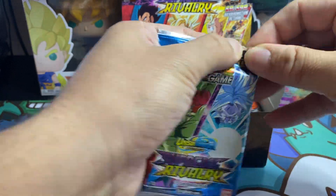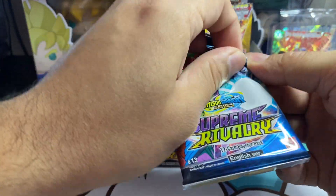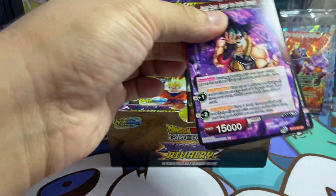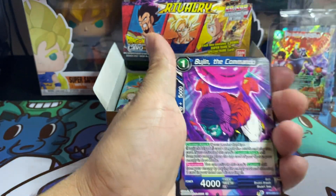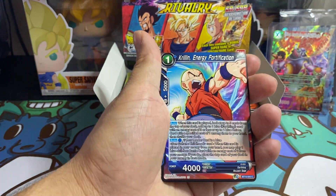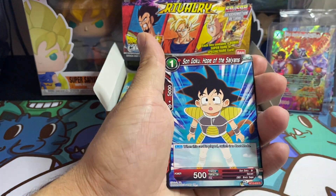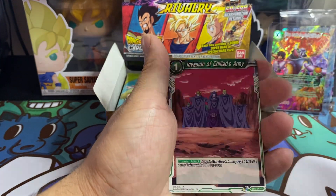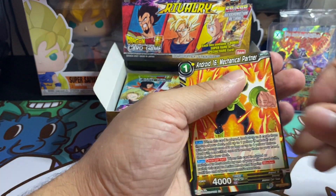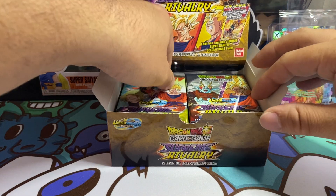Let's see if we can pull a secret rare from this box — I have been getting lucky recently. Masked Saiyan, Bujin, SS4 Son Goku, Android 18, Krillin, Son Gohan, Dark Masked King, Son Goku, Bojack, Invasion, Son Goten, and Android 16. Alright, let's keep it going.